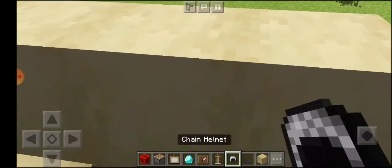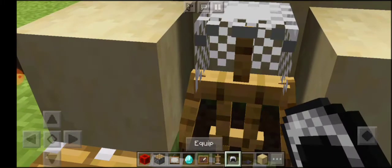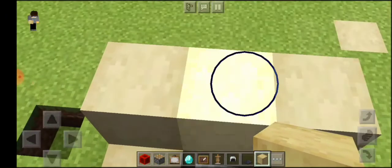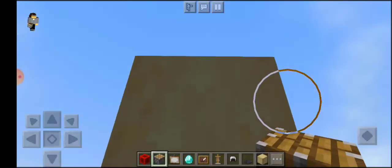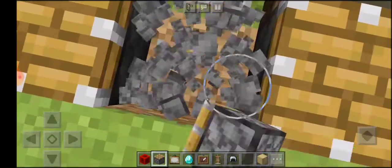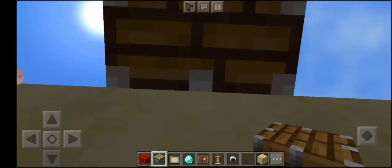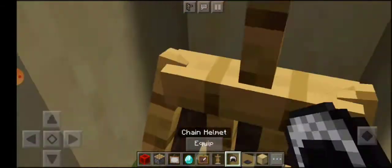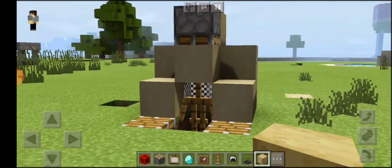Here we need an armor stand — place it here, then equip the chain armor helmet. Then make another block on top so it will work for the piston, and make another space near it and put the block in. If the armor disappears, just redo it.